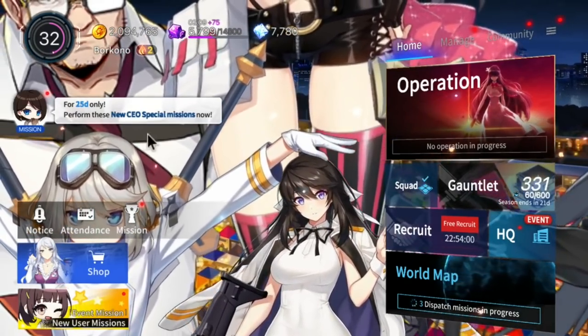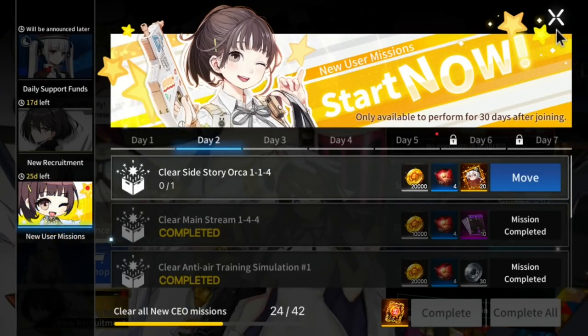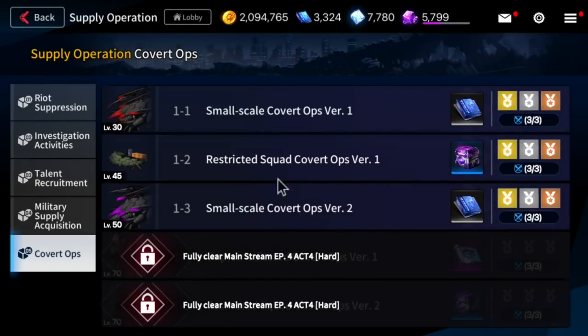Let's go ahead and circle back with everything. Jump here into missions — make sure to claim the free Eternium, make sure to do your 30-day missions. Go into operations — make sure to do your supply operation, particularly covert ops, so you can get info to do stack operations and save yourself some time.